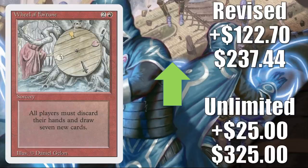Wheel of Fortune — a lot of the cards at this end of the list are probably at least in part a targeted buyout, and this one definitely feels like a buyout. Unlimited goes up $25 to $325, but Revised goes up $122.70 to $237.44. With that said, this is a fantastic card on the reserve list. It sees a lot of Commander play especially in Competitive Commander, comboing with things like Lion's Eye Diamond and Thassa's Oracle to perhaps steal a game. There are new cards making it better too, like Zerix the Writhing Storm, Rael the Everwise, Brallin Skyshark Rider, and Shabraz the Skyshark.